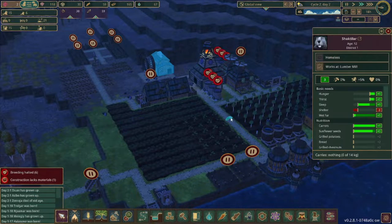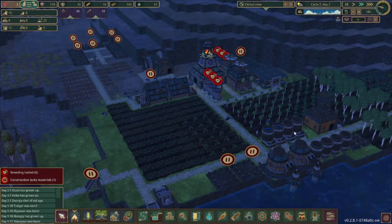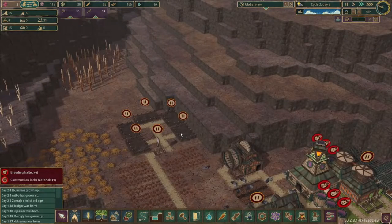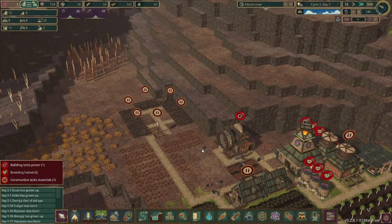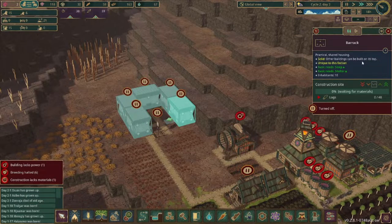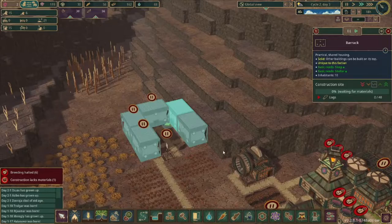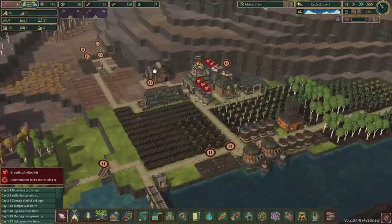And since we have all these beavers sleeping outside, they actually have negative well-being since the update. They used to not care about — they being the iron teeth — used to not care about shelter, but now they do. So I think we want to probably get two of these built. We have plenty of wood.